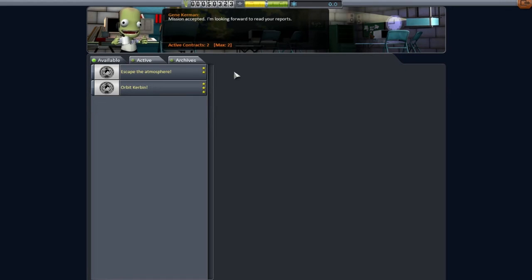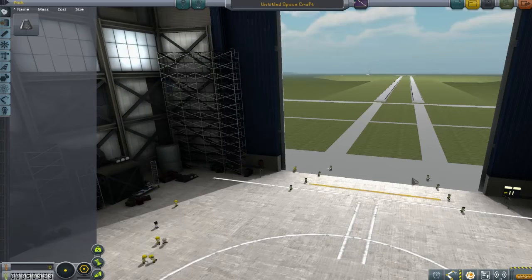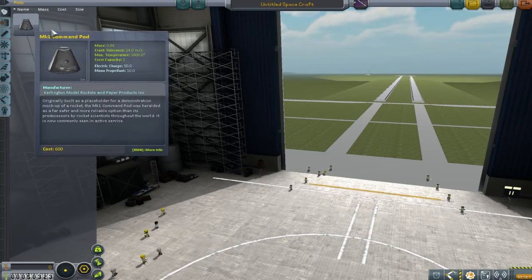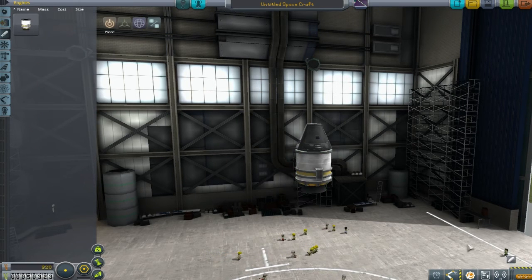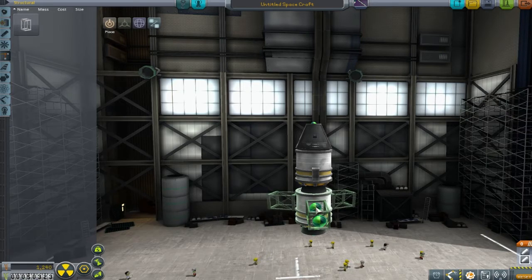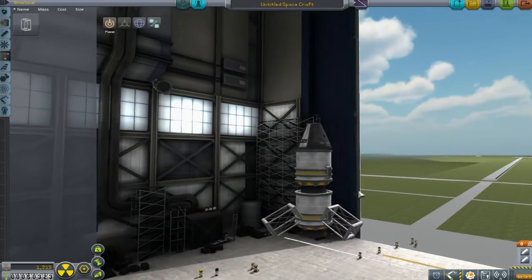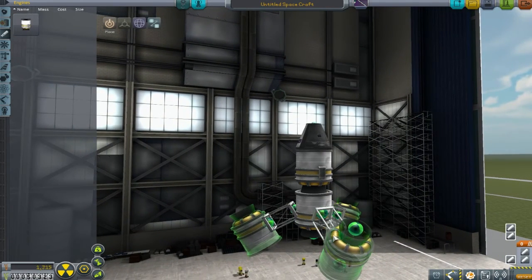We're also going to be gathering some scientific data from Kerbin. Those are a little bit out of reach of our first launch, but we'll see how it goes. Back in the VAB - the place where we belong! We're going to get a little launch pad on the go and talk about some of the mods we're running. The Kerbin Alarm Clock is like the standard necessary one - I take it everywhere because I'm absolutely rubbish at sorting out maneuver nodes.